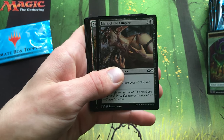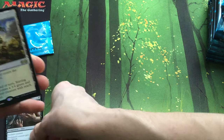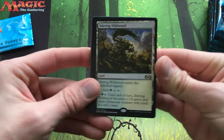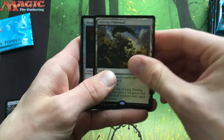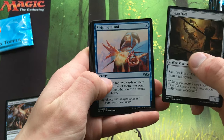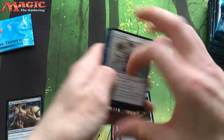Our first foil is Mark of the Vampire. Our first rare is Stirring Wildwood — probably one of the cheapest rares in the set. And we got Heliod, Sleight of Hand, and a Young Pyromancer — pretty sweet uncommons.